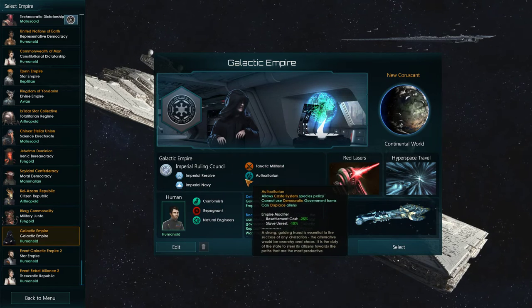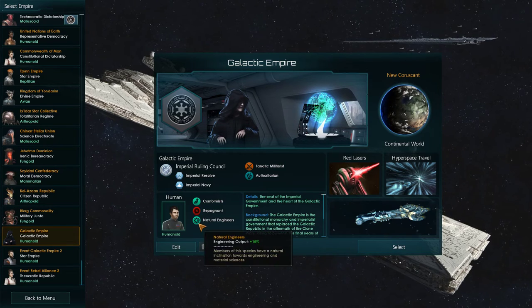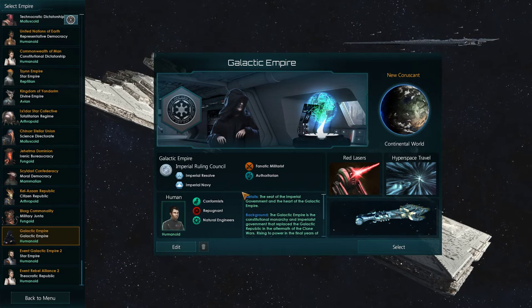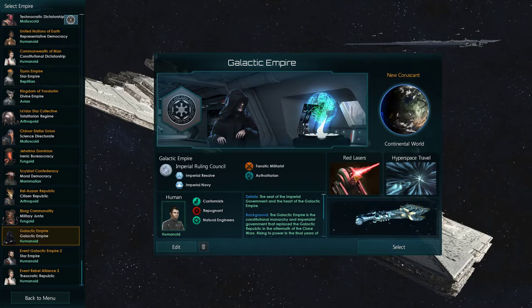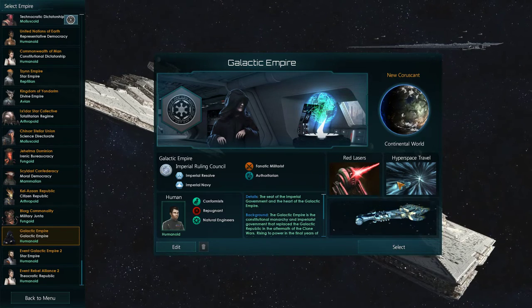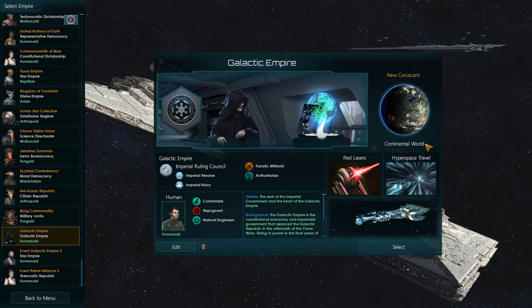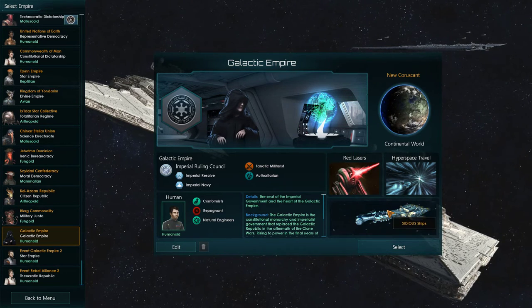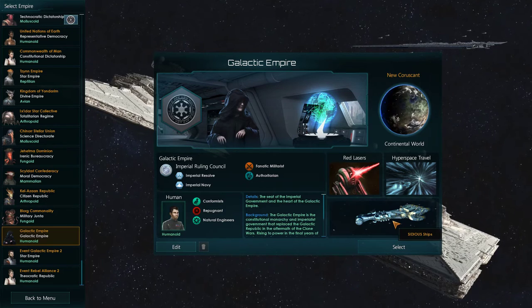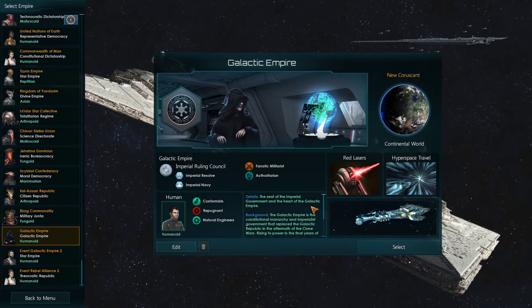We are fanatic militarists, authoritarian, conformists, repugnant, and natural engineers. It says that we start with red lasers, but we get turbo laser tech right off the bat, and I'll show you how that works in a minute. Hyperspace travel, obviously - we're playing Star Wars here. And then it's the Sidious ship packs, I guess. That's all the mod stuff.